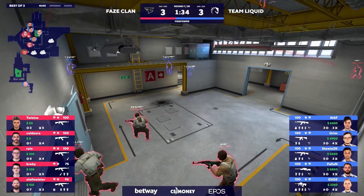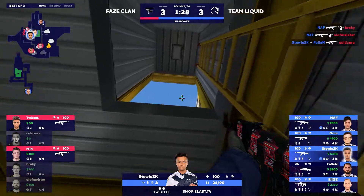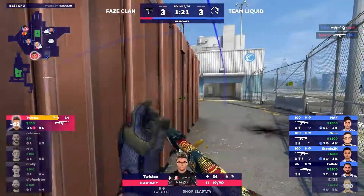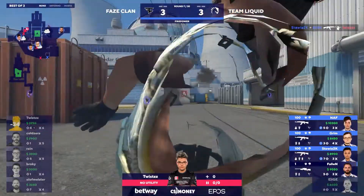Stewie in a pretty aggressive position here, but he's got the AK-47. That helps so much if you want to make that kind of a play. NAF as well, and they line up, and Stewie crunching in behind them — not even afraid of a fourth person being there. Liquid, from having one round last time, the improvement is really dramatic, you know? The T-side is weird. This is like old Nuke right now.